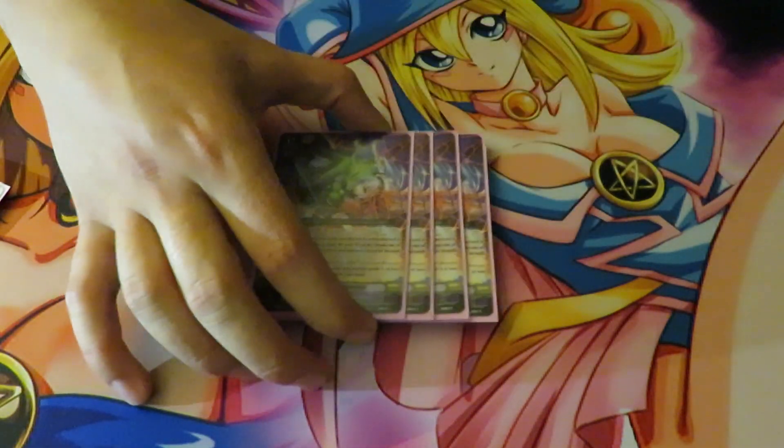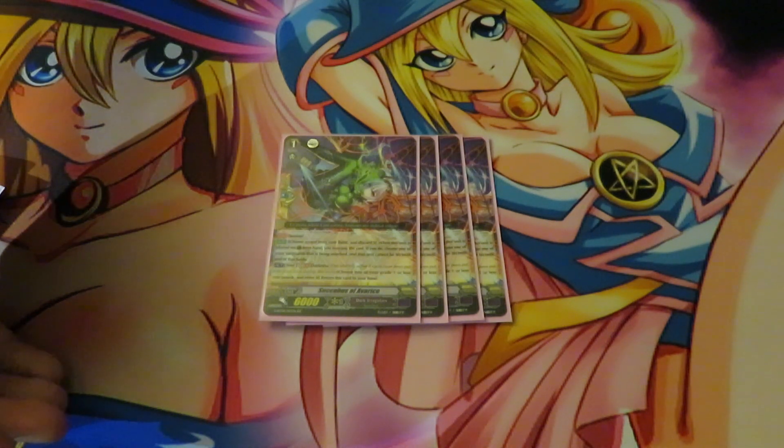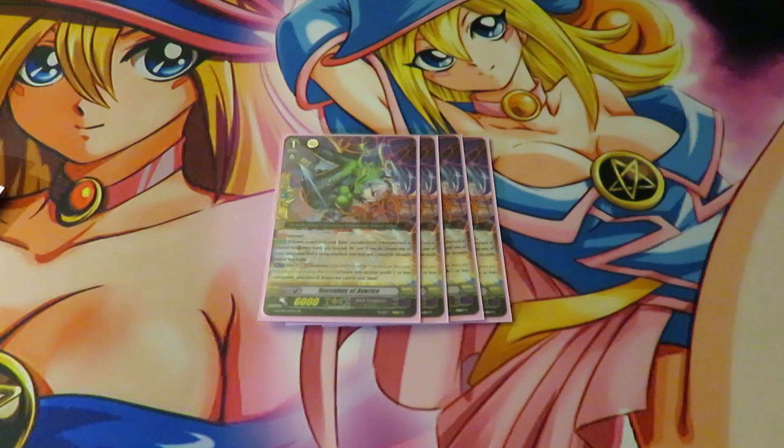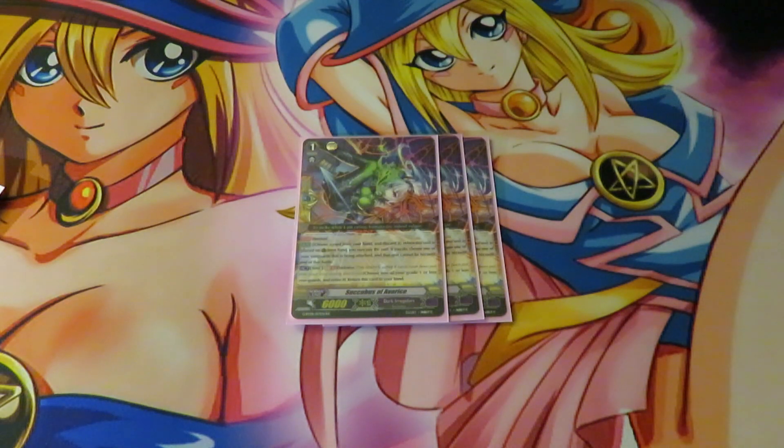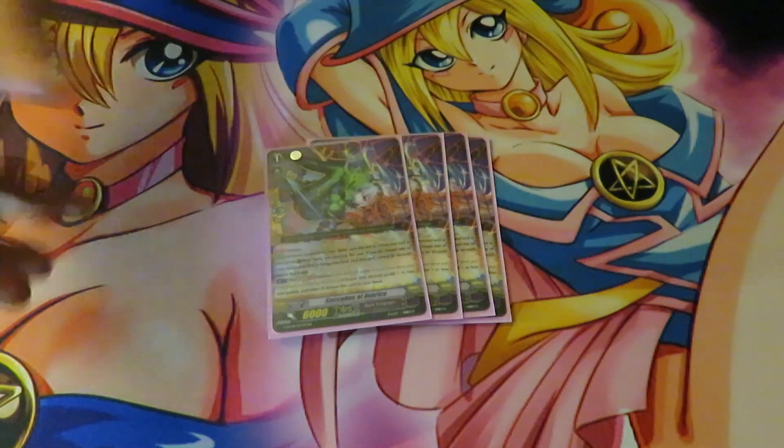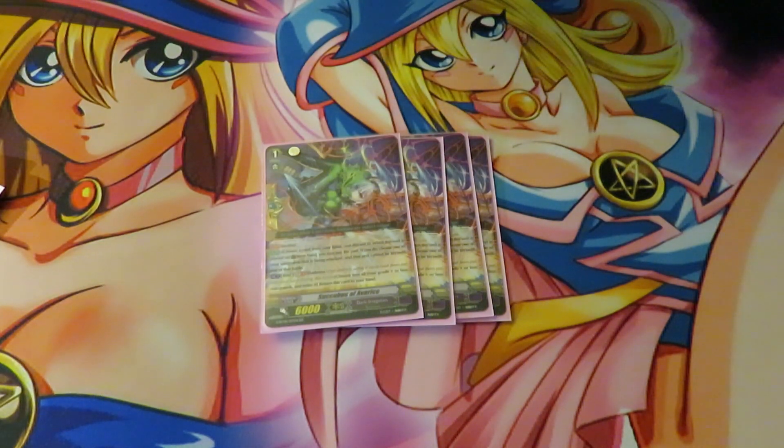Starting off with our grade ones, we have four Succubus of Avarice. This is the better PG to run in this deck because when I ran the PG on Flipper, I just never saw it — with my luck I always get it into the soul or into damage. So I switched to these and they've been so much better because I'm able to retire one and then return it to my hand, which is fantastic. It adds consistency to defensive plays.